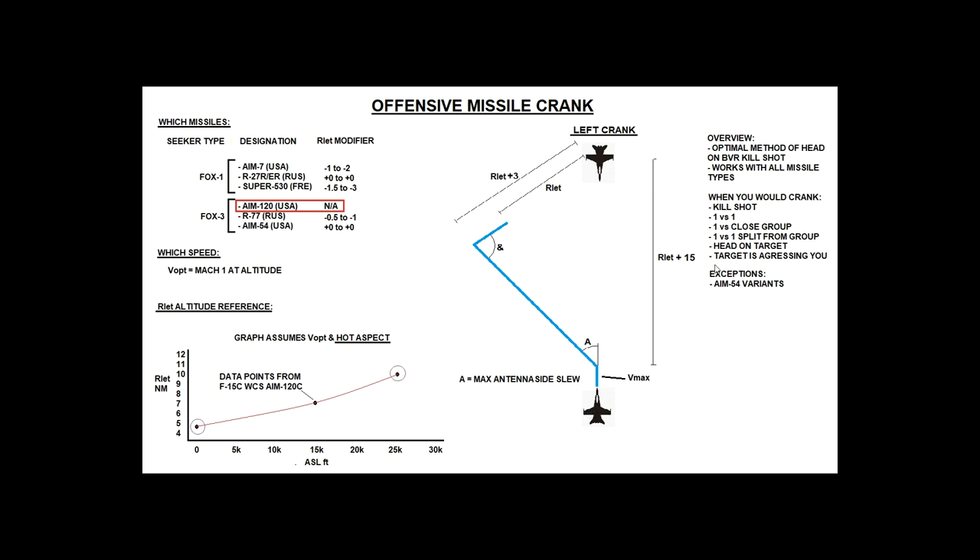Are there any exceptions? The AIM-54 — if the hostile is firing AIM-54 variants at us there may be an exception. I can't be sure at the moment because we haven't finished testing with the AIM-54 yet, so just bear that in mind. How important is cranking within these parameters? Well, it's the difference between life and death.